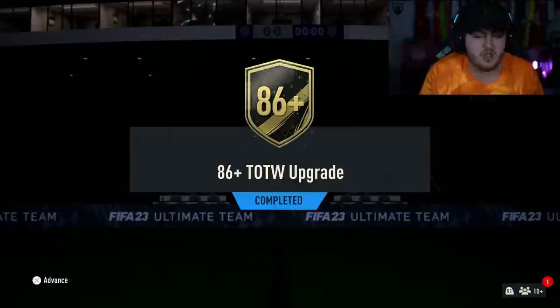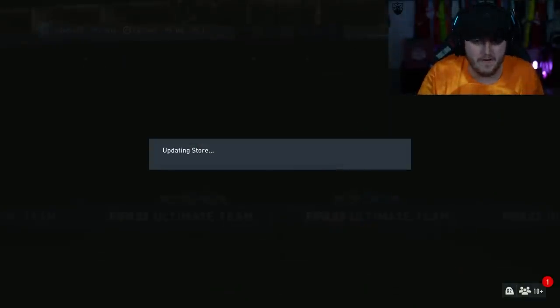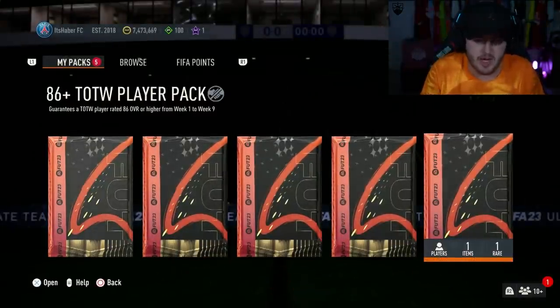It's an 84 rated squad with 186 or higher needed for the squad. Let's open this up and hopefully, fingers crossed, get something good. So here we go — 86 plus Team of the Week pack.